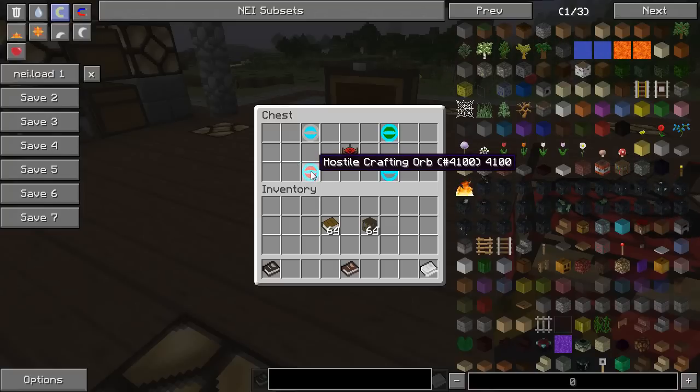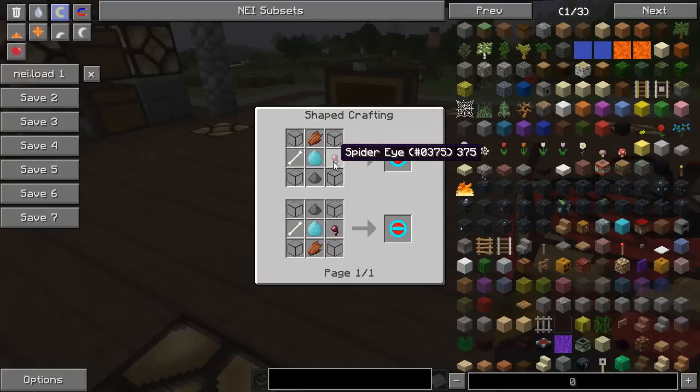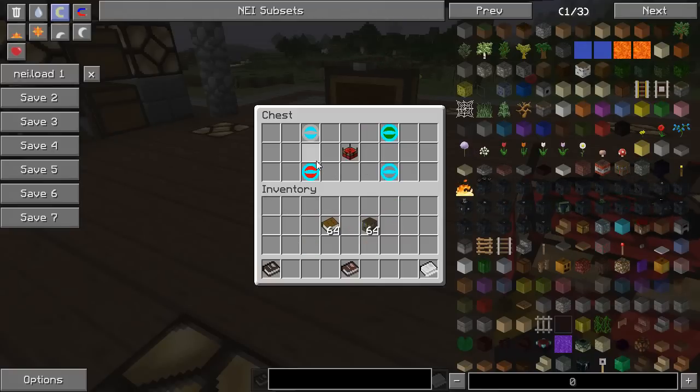You're also going to need to make yourself a hostile crafting orb, which, as you guessed, uses hostile mob drops. Once again, four pieces of glass, a rotten flesh, a bone, spider eye, gunpowder, and a shiny diamond right in the middle. And then finally you're going to need yourself a summoning core.